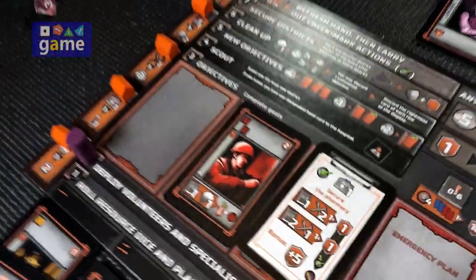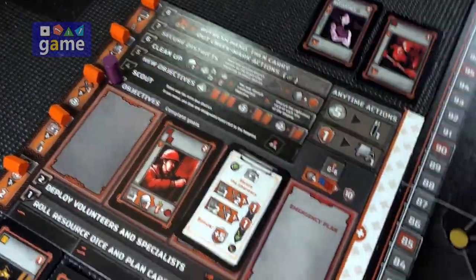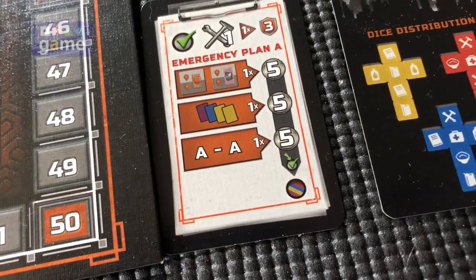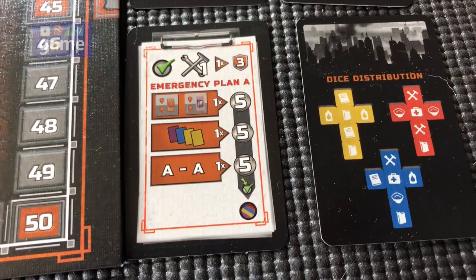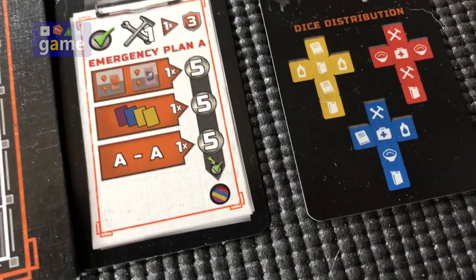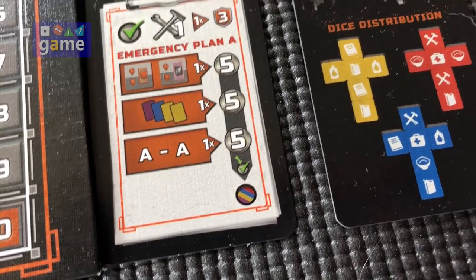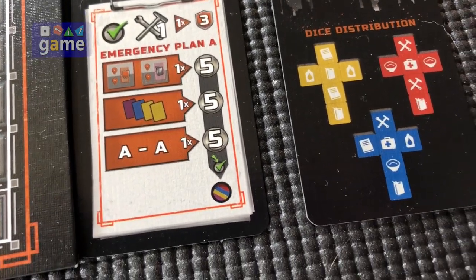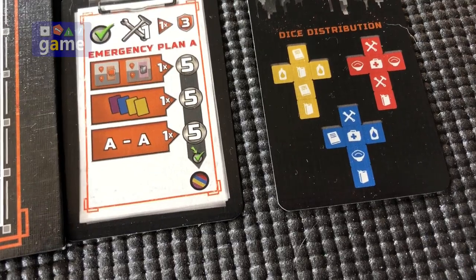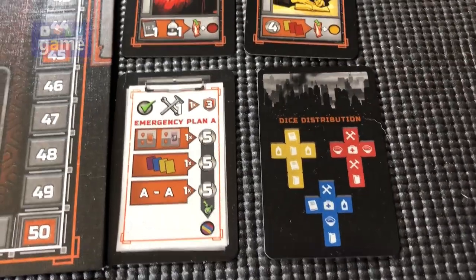Now we come over to our objectives. A refresher on the emergency plan we're trying to work out: there's a victory point search token and a fuel search token, which we have already earned. We can't close that one out yet — we don't have a pattern of purple, blue, yellow, yellow — although we could get that on the next turn hopefully. And we don't have a route to 8A yet, so we're getting close.